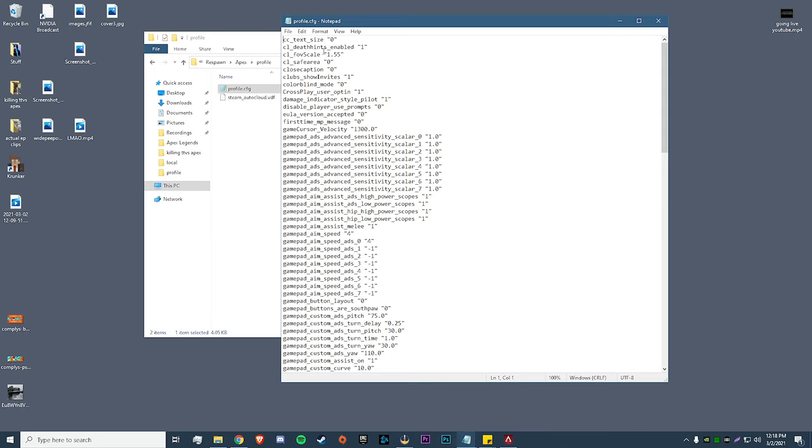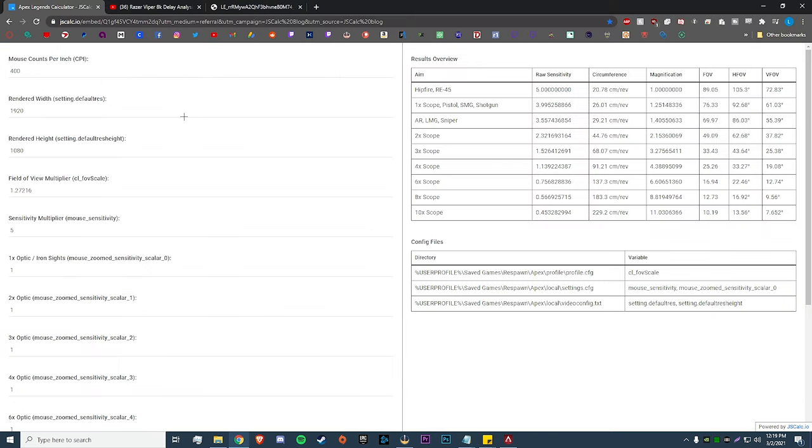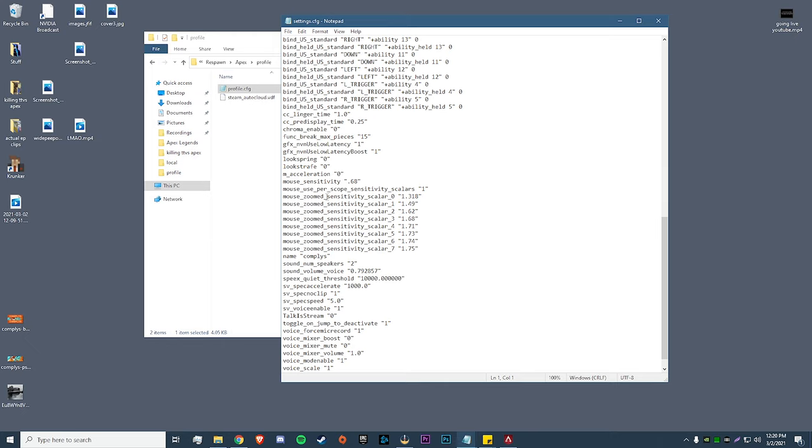Scroll down about two-thirds of the way and you'll see your sensitivity settings. First, find your FOV scale. If you're playing 110 FOV it should be 1.55; otherwise go back to your Local folder, Apex > Profile > Profile.cfg and copy the cl_fov_scale value — mine is 1.55, but if you're on true 110 FOV it may be 1.571. Now open the calculator linked in the description. I play 1600 DPI, resolution 1728×1080. Plug in your FOV scale — 1.55 for me — and your mouse sensitivity, which is 0.68.